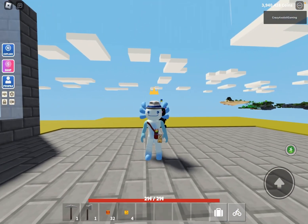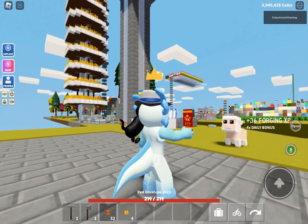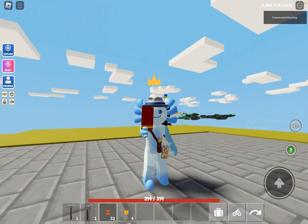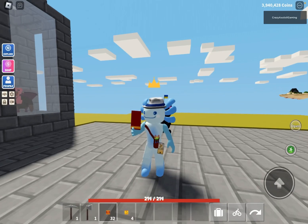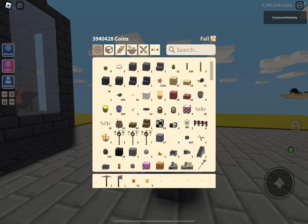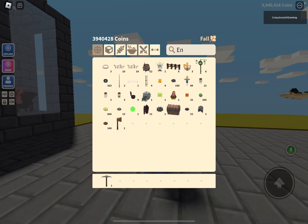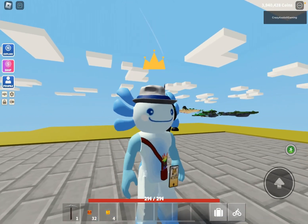The Islands Lunar New Year update came out yesterday, and basically if you kill the rabbit boss you get envelopes. I have four gold ones and 32 red ones. I'm going to open them all and see how much stuff I can get. I think there are a lot of different items, so I'm just going to keep my pickaxe and axe and put them in my inventory to make more space.